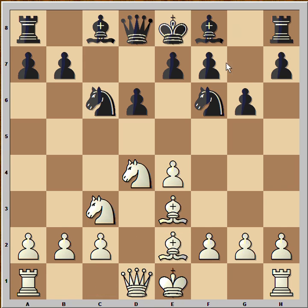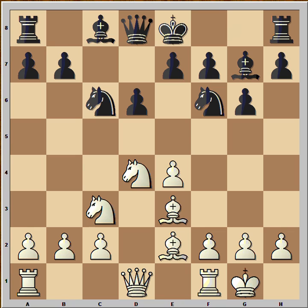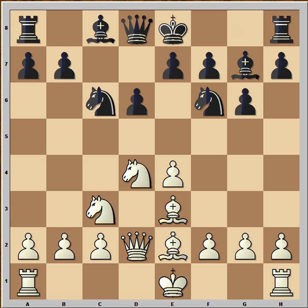Bishop to E3, Bishop to G7, and white played an unusual move: H3. The most popular move in this position is castling kingside. Another one is Knight to B3, and also Queen to D2 is very popular. The idea is to castle queenside and to push the H4 pawn.